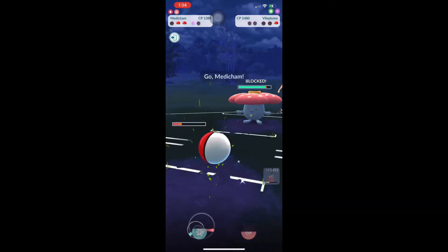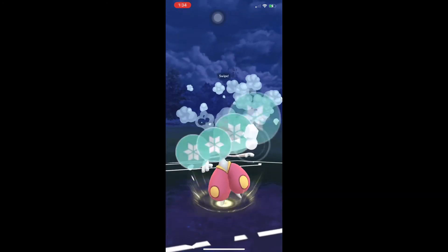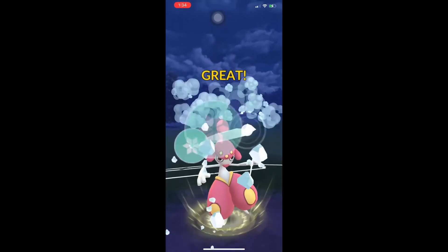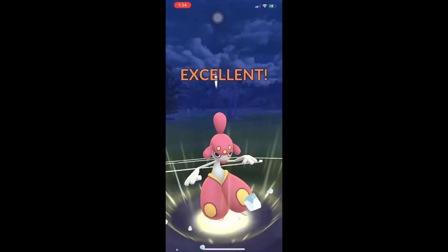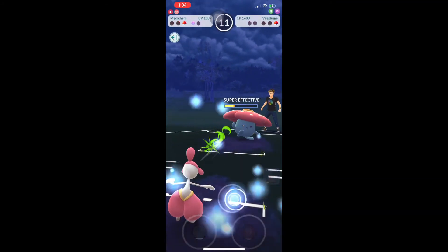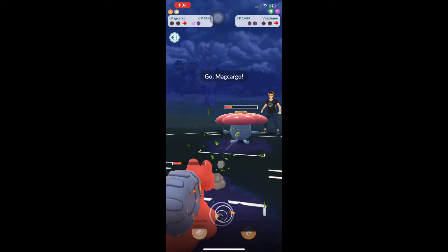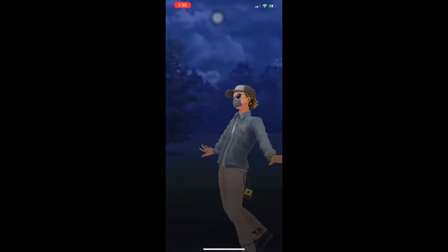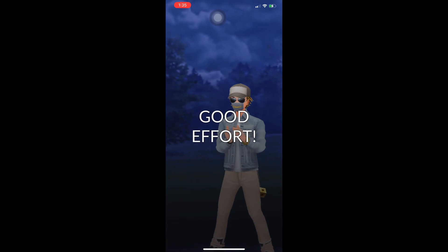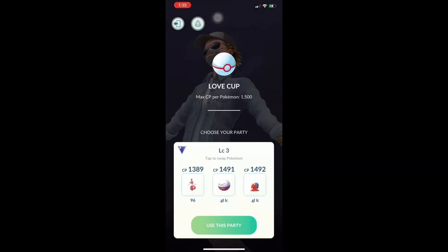Otherwise this would be an absolute loss. Bring Medicham out, throw the Ice Punch as quick as possible — now we just got to pray that it's enough. Vileplume in the back — another tough one. It's going to be close. We're at the same health — and it's a simultaneous KO, so a good tie. We did die with one shield, so we could have shielded a Weather Ball and probably won, because we could have gotten to Psychic. But without knowing there was a Vileplume in the back, it ends up a tie.